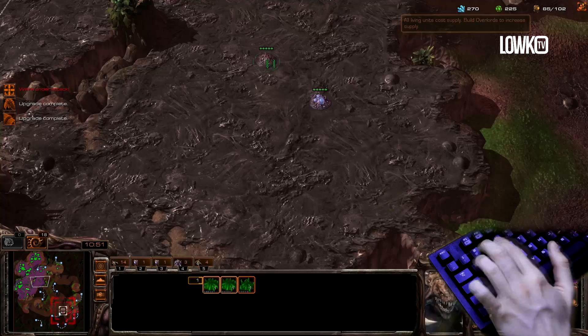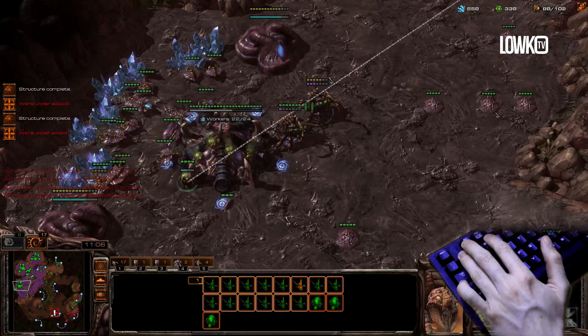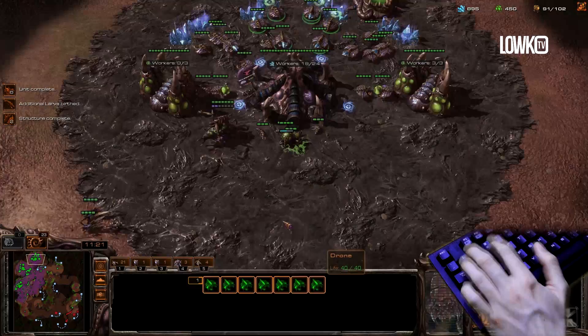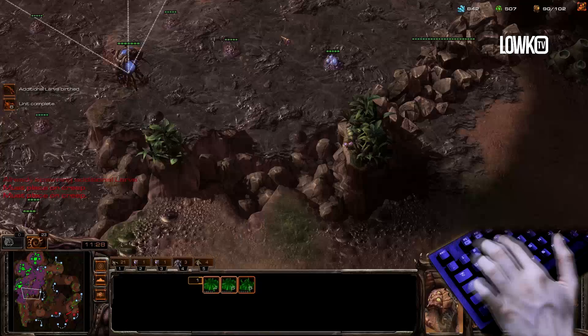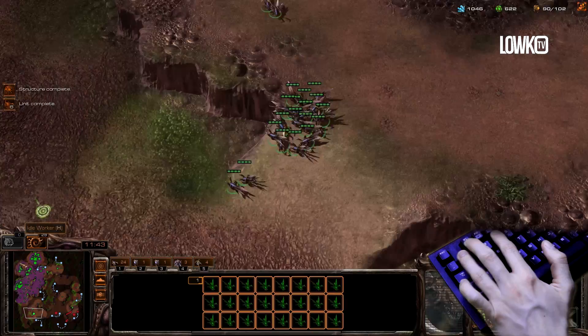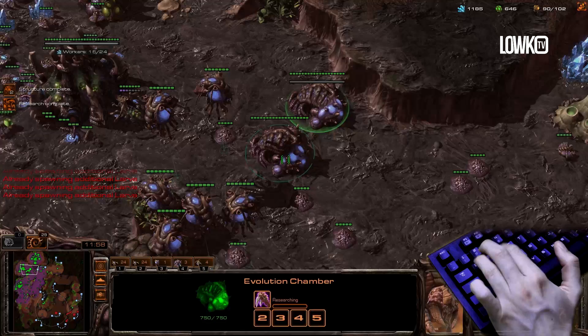A scouting Hellion at the 11 minute mark — such a standard one. So this guy is playing kind of funky. It looks like he's expanded right now, which is cool. Gonna have to scout around though, whether or not he's moving out, because he had quite a big army right there. Just running my Zerglings around. Let's make a macro hatch. My Creep spread is looking pretty decent in this game, except for the left side of the map. Gonna start my fourth base right there, and he is already having a Sensor Tower up.